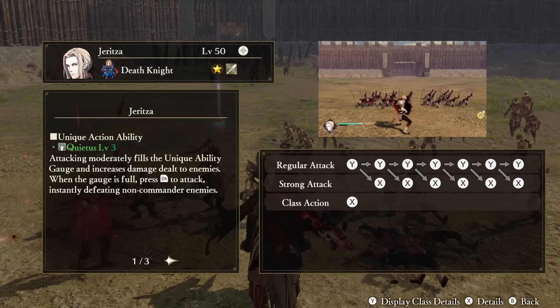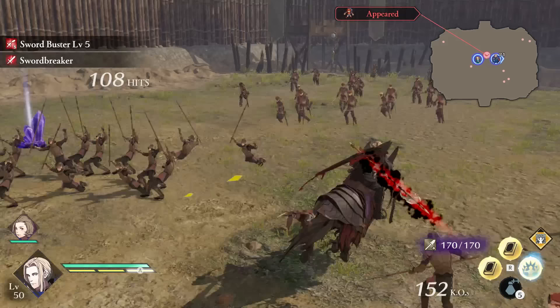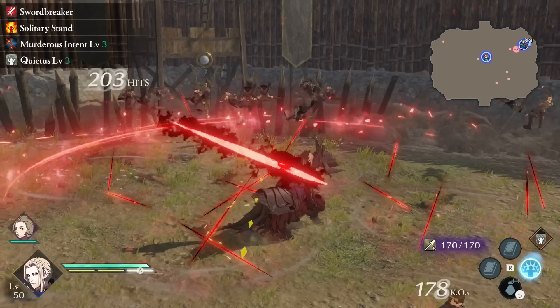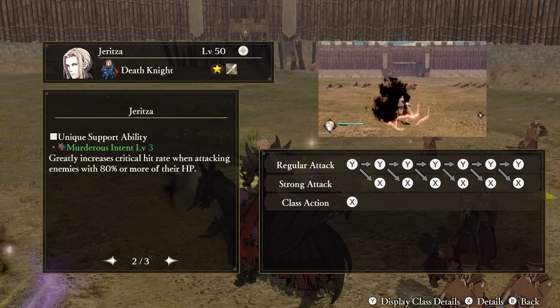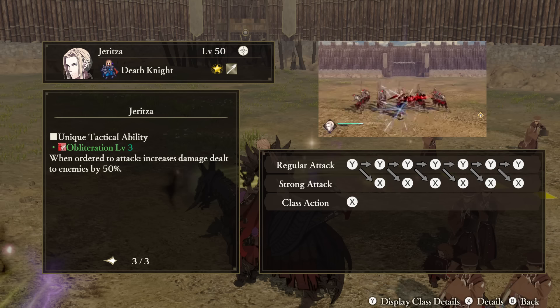Yuritsa — Unique Action: Quietus. Attacking will fill up your Unique Action gauge, and when it is full, Yuritsa will do a slash with his signature scythe, instantly defeating non-commander enemies. This will still damage commander enemies — it just isn't guaranteed death. Support Ability: Murderous Intent. Greatly increases critical attack rate if you are hitting enemies with most of their health — the cutoff is 80% or more. Tactical Ability: Obliteration. When ordered to attack someone, Yuritsa will deal increased damage.